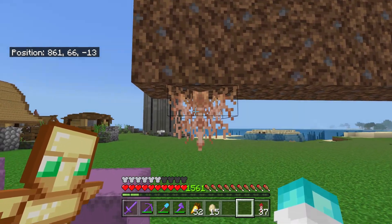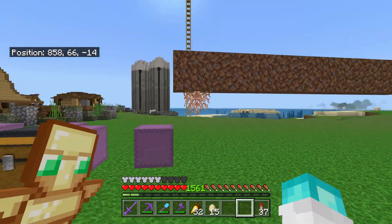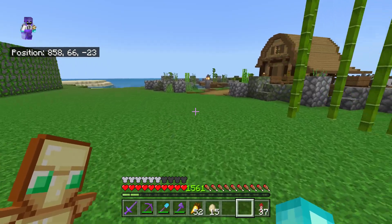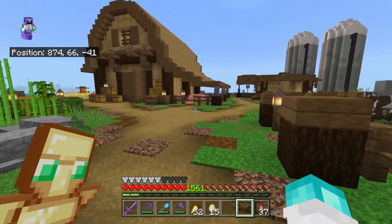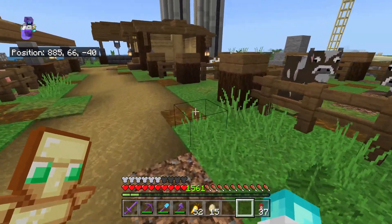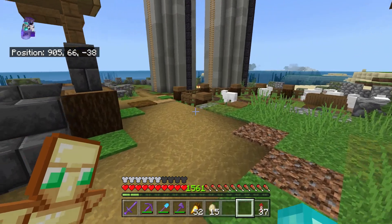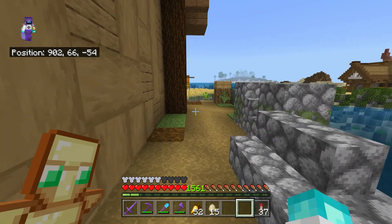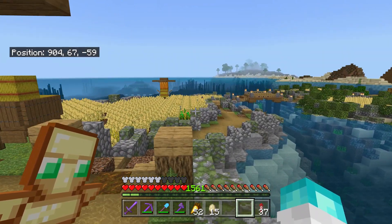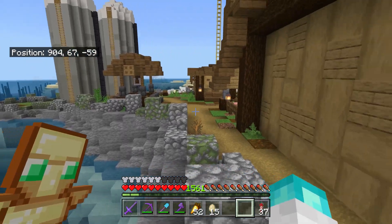I thought you could use bone meal on the roots and then get more roots and then turn the dirt into rooted dirt, but I couldn't quite figure out how to do that. So I'm going to have to Google it and then I'll do that in the next episode - I just wanted to add little bits of rooted dirt around the place as well. I think that's pretty much all of the changes that I made, though I've added a few little dead bushes around as well. I'd say it's like a 95% finished project.